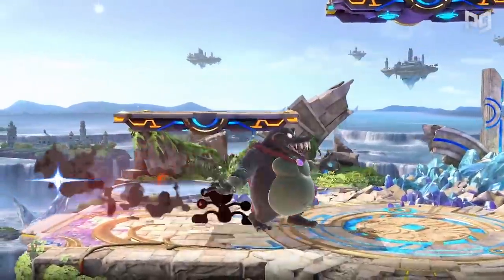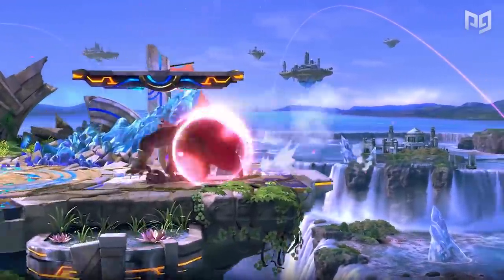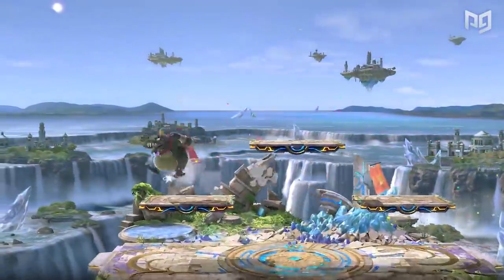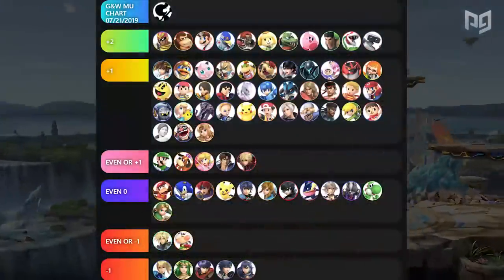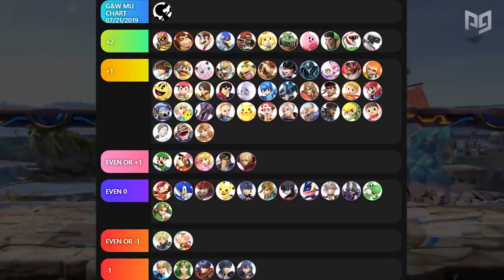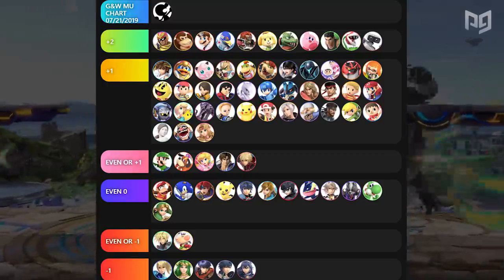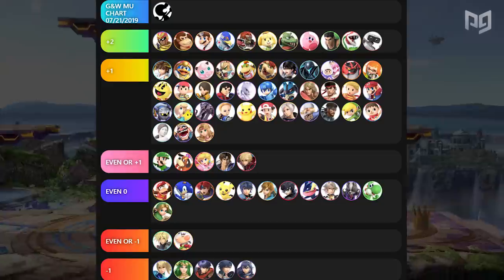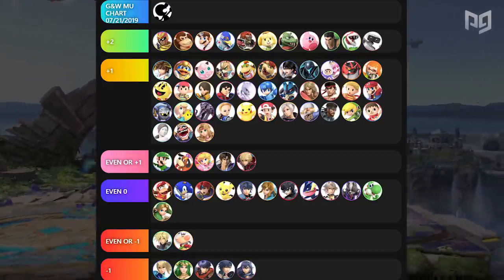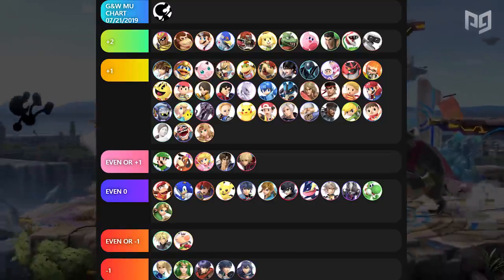Now let's take a look at the next piece of evidence: matchups and the meta. We already covered that he loses to Swordies and good mid-range characters, but let's cover Game & Watch's full matchup spread and how he fits in the meta. To get the best idea of his matchup spread, we should look to the player who knows him best. Here's a glance at Meister's recent matchup chart. We don't just want to look at how many good or bad matchups he has — we want to see how many relevant good and bad matchups he has.